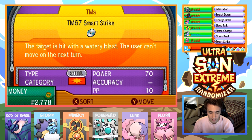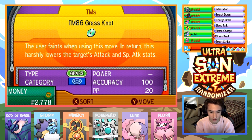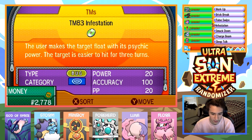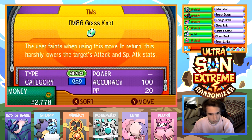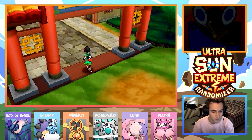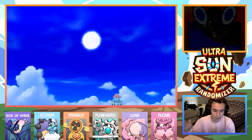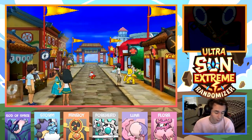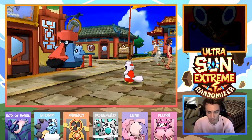I want to point this out — I figured this out when I was teaching TMs off-screen while leveling up. Look at the TM's description: 'This target is hit with a watery blast — the user can't move on the next turn.' That sounds a lot like Hydro Cannon. 'The user faints when using this move. In return, this harshly lowers the target's attack and special attack stats.' Is that Memento? 'User throws up a sturdy wall that sharply raises barrier.' I just realized that the TM descriptions are randomized. Obviously the move isn't actually randomized, but it's really, really weird. I sent that to Mizumi and he doesn't even know what's going on. We might give it another try to randomize TMs, and if that happens we'll figure out what's going on — we can look at what TM is randomized to what and replace the bag with randomized TMs.